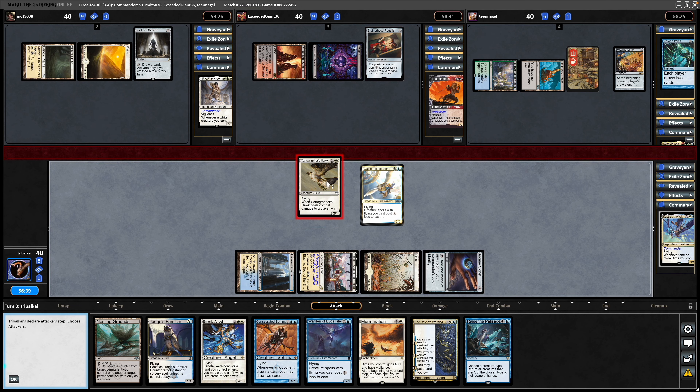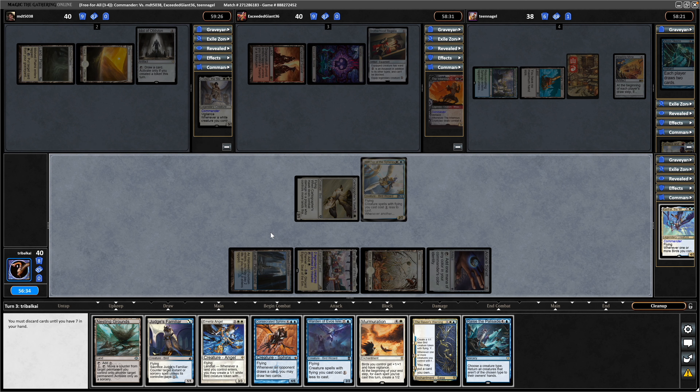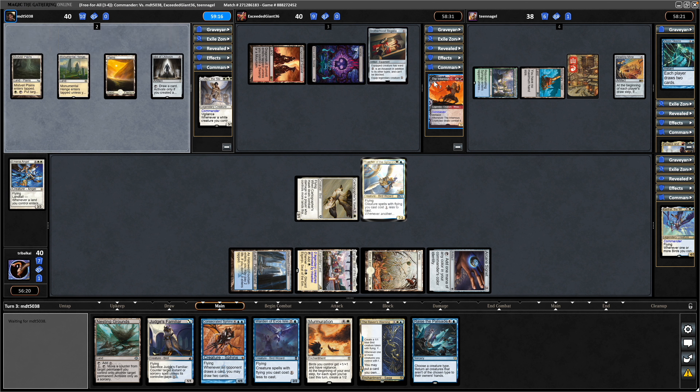I will swing in at the group hug player even though we won't get the land ramp here, so only have to discard one card. I think it has to be the Emeria Angel — not a card we can cheat into play with our Commander. Neither is the Consecrated Sphinx. I wonder if there might be reanimation with the Infamous deck. Might be risky discarding a Consecrated Sphinx but not entirely sure we're going to need it against this group hug player.